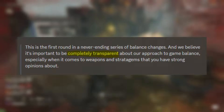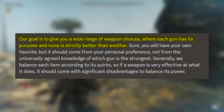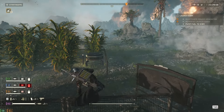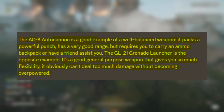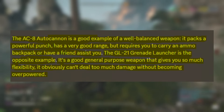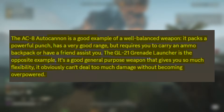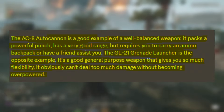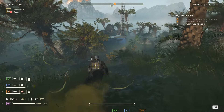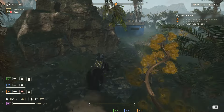Their first opening statement said they wanted to keep it completely transparent regarding the approach to the game's balance, and their goal is a wide weapon variety where each gun has its purpose and none is strictly better than the other. They used two examples: the AC-8 autocannon as a well-balanced weapon — it packs a powerful punch and has good range, but requires an ammo backpack or a friend to assist — whereas the GL-21 Grenade Launcher is the opposite, a good general purpose weapon with flexibility that obviously can't deal too much damage without becoming overpowered. They listed two weapons and an item that were no-brainer meta choices, making it unfair to choose between fun and an effective item.